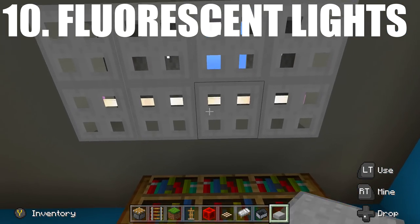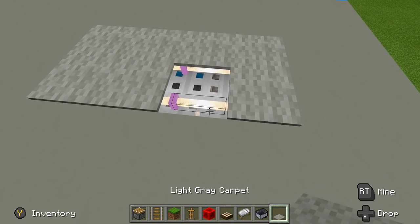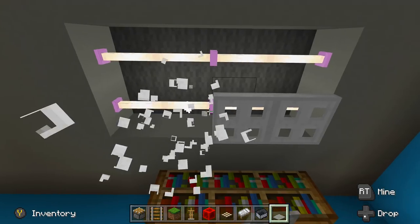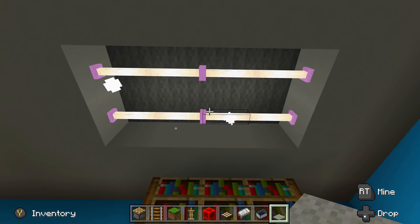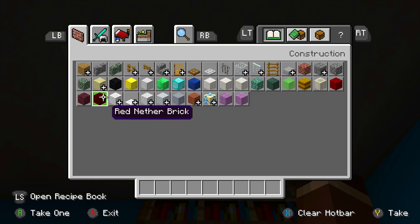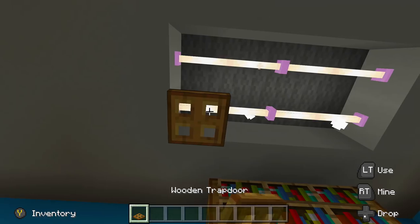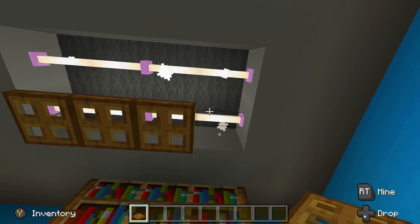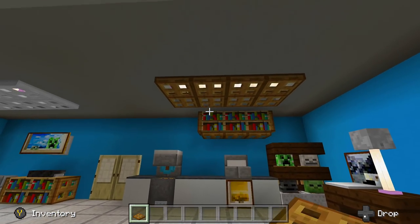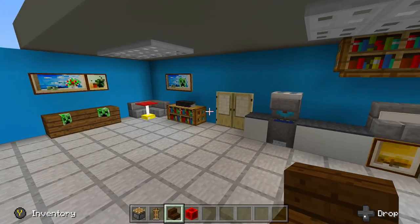Last but not least, I'm sure you don't really need a tutorial for the fluorescent lights. Just make them with end rods — they already look like fluorescent light bulbs. You can place them in a kitchen, in a warehouse, anywhere you'd think there would be fluorescent light bulbs. You can use wooden trap doors to frame them, or change it to whatever you want — you don't even have to have anything there, you can just see the bulbs themselves.